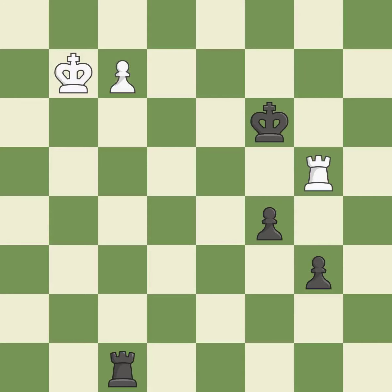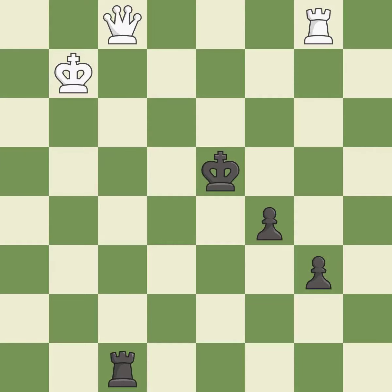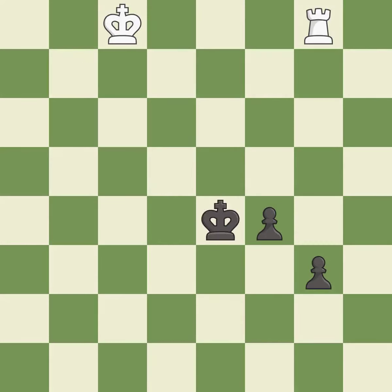This threatens to win a pawn — it is best. This move puts the rook on a safer square. This is the only good move — it is a great move. This is the strongest option — it is best. This promotes a pawn to a queen. This threatens to win a rook — it is good. This is the only move that works — it is a great move. Takes back — it is best. That's not a mistake, but it's not the best move either — it is good. Right on target — it is best.